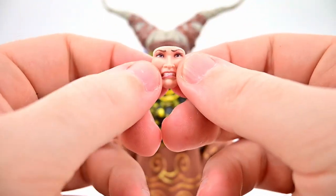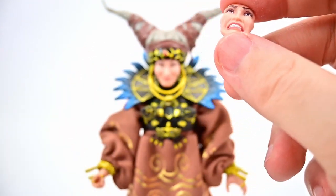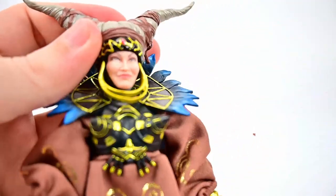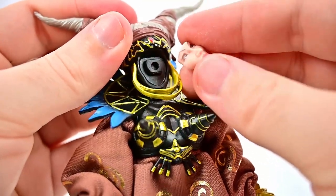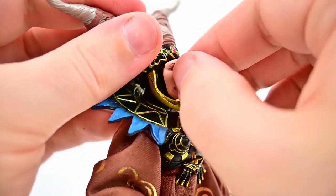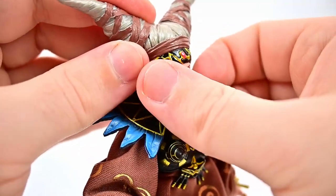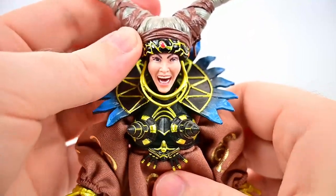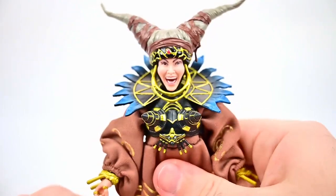What's really cool is we get face plates to switch out her expression. There's a normal smiling face, an angry or worried face — probably one of her headaches — and a cackling laughing face with the mouth open. They're pretty easy to switch: just get your finger around the face and pull. They seem to stick on well. The laughing face is probably the one I'd use since it fits Rita best.